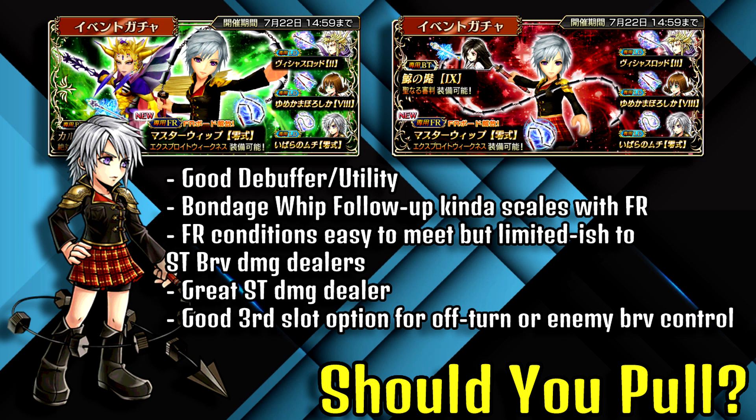Her FR conditions are easy to meet but kind of limited to single-target brave damage dealers. Technically you could use AOE damage dealers — even though you won't get that full 80 to 85% from meeting both conditions, you can still get up to about 50 to 55% depending on what skills you use. You can also spam FR echo to increase it further. And if you really want a good 80%, you can just use the HP attack command. It may not be everyone's preference, but it is an option.